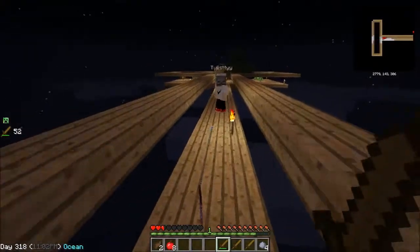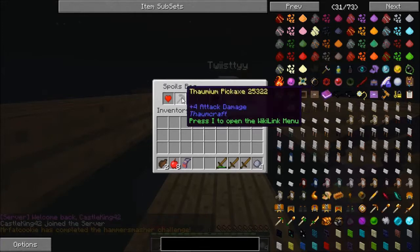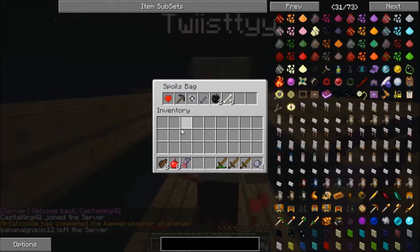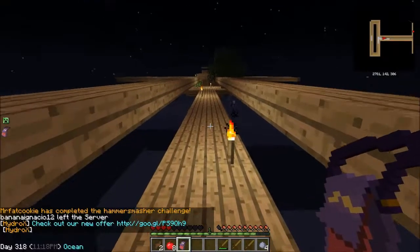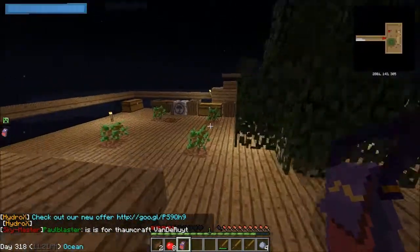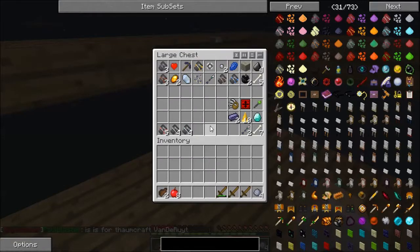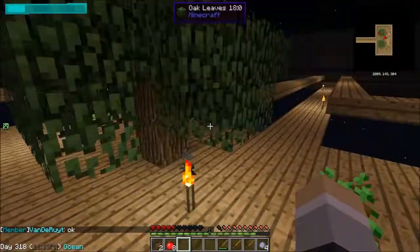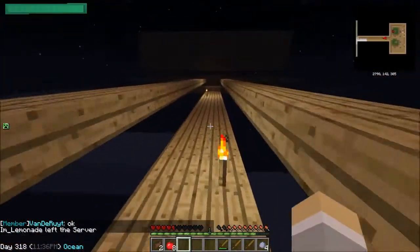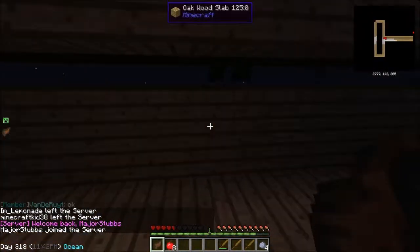We'll use those later. I've got 18 dirt right here — just keep getting saplings. Yeah, I'll give you a sec — we'll just keep chopping trees and doing this until we get rain. You know what's funny is when there was rain, we didn't want it. I should have thought to put two barrels out when it was raining for an infinity water source. It'll rain eventually, hopefully.